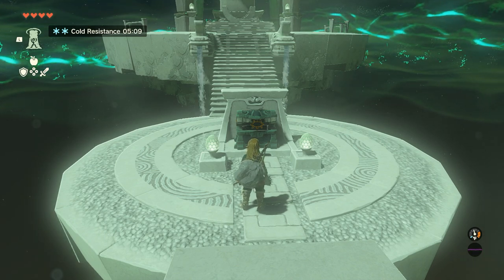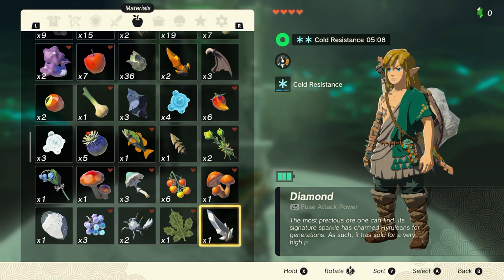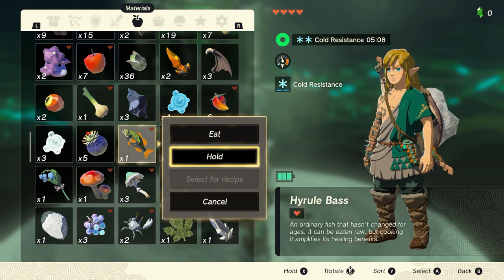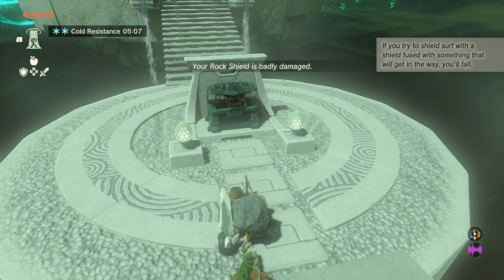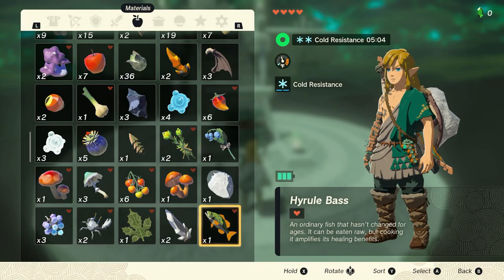Once you're set up, do a shield surf by holding ZL, then pressing X and A at the same time. While in midair, press plus to enter your menu. Hold the one material and whatever material you want to duplicate — in our case, just hold the one diamond. Now unpause, and you'll see the fish and diamond fall out of you. Pick them up, and you'll see you have two diamonds now.